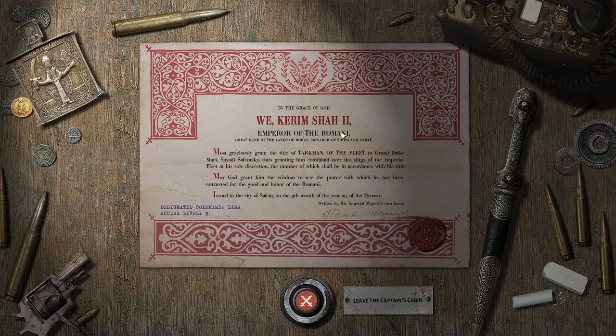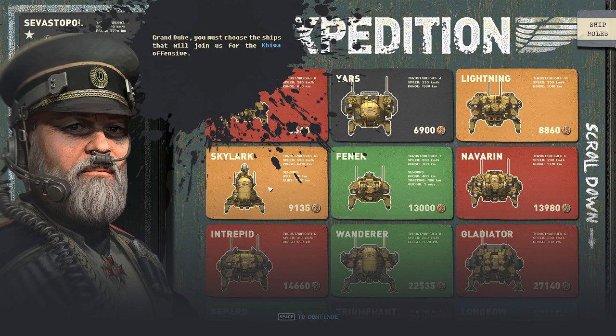So I am Tarkin of the Fleet — I'm the head guy, basically. It's my job to put down this insurrection. There's also something about a prophecy going on, but whatever.